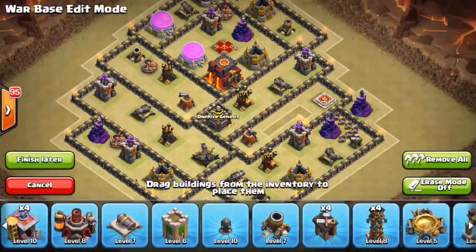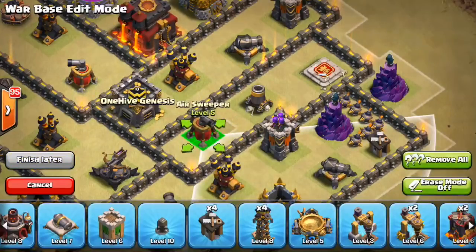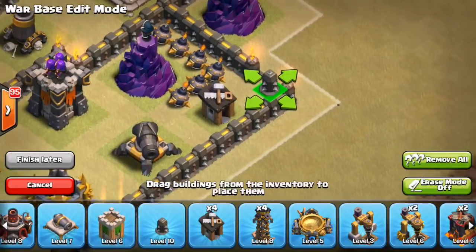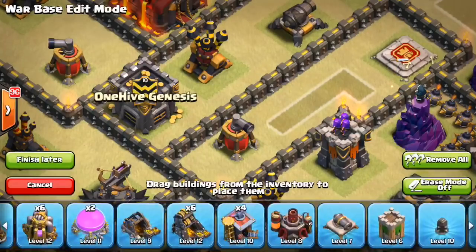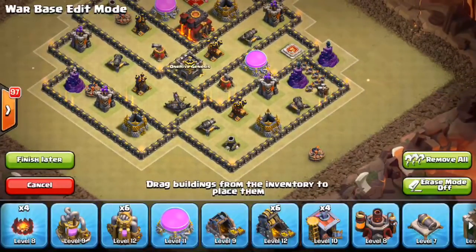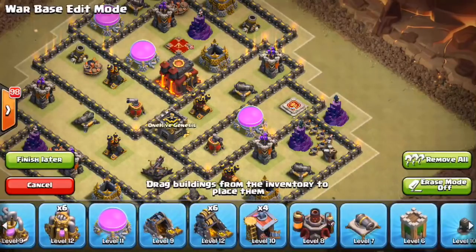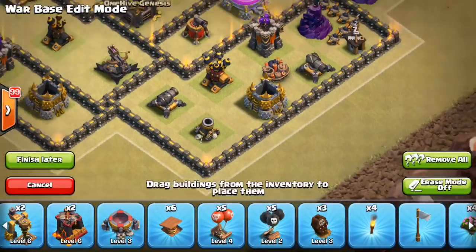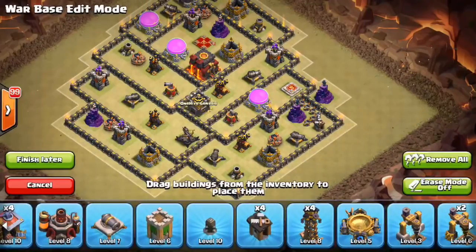Pretty much everything's been filled in except that little area up top. I'll put the mortar in here — can't hurt, kind of decentralized some of that point defense. Actually I just have some dead space because I want to keep that double giant bomb spot alive — the mortar's not that important. Let's put a trash building here instead, and the mortar can go somewhere else. For the fifth giant bomb I'm thinking right here — that's my fifth. Giant bombs pretty spread out, favoring the left side.